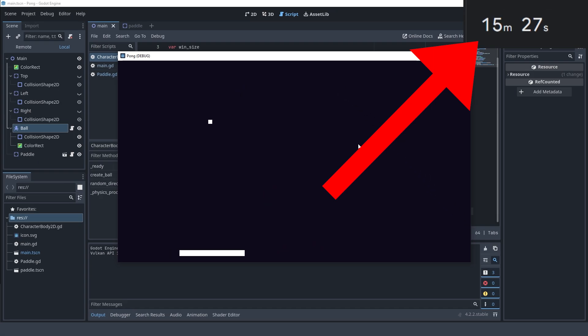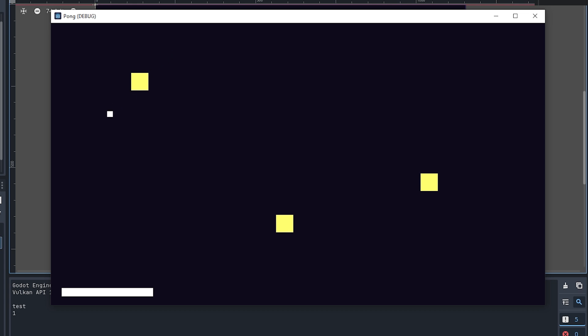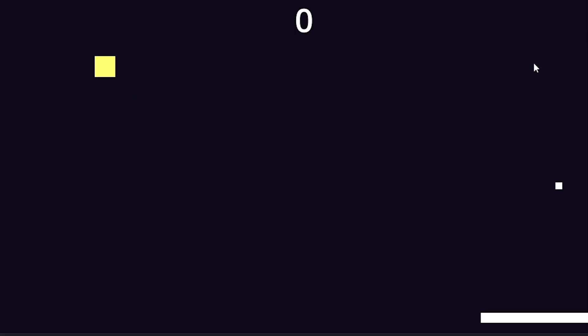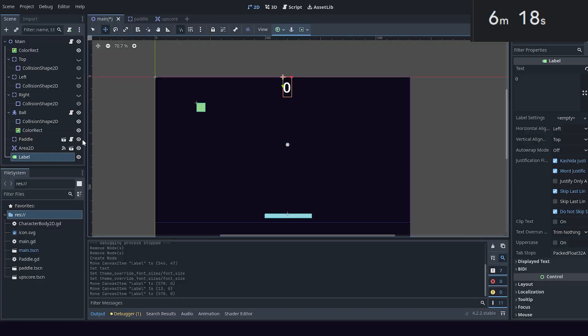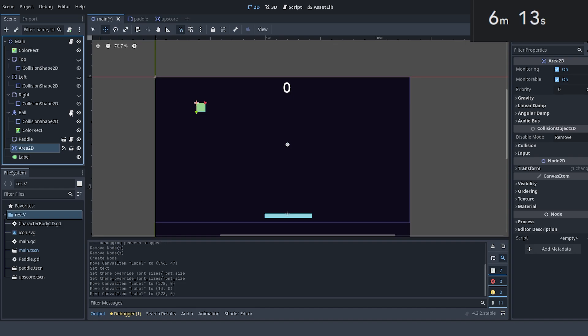We only have 15 minutes to do it though, so I had to go for a simple solution of just having a point system where you hit these yellow squares to try to get points. I added the yellow squares. Now we only have a couple more minutes to get the score counter displayed in the game, so I have to be fast. We got it set up with only 5 minutes to spare, so let's quickly play the game and see how we did.